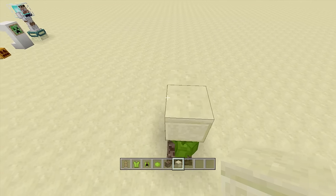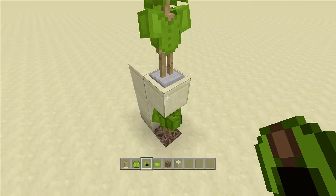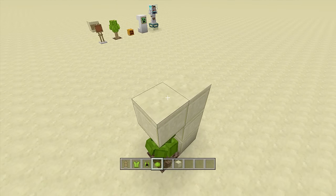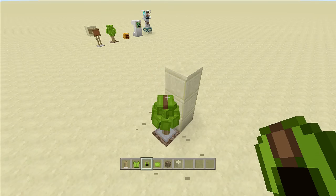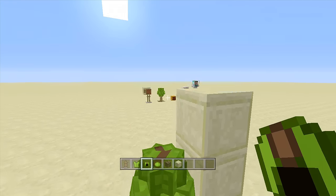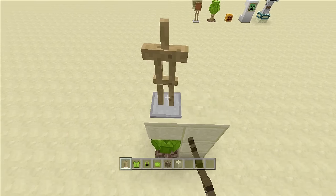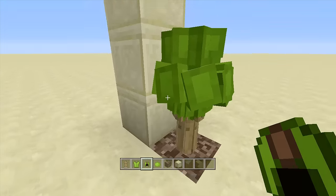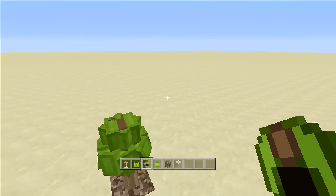Continue adding armor stands by placing a block above, coming over to the side, placing another armor stand with a leather tunic and cap, then breaking the block so it falls into place. Repeat this process — add another one coming from the back. Once you're happy with the shape, that's it. There you go — that's how easy that little shrub tree was to make.